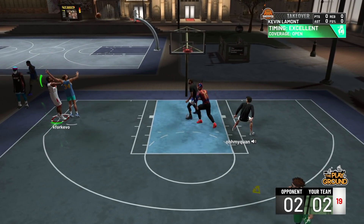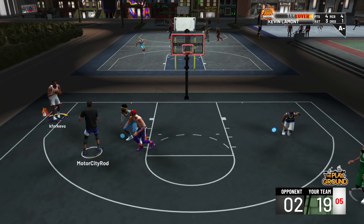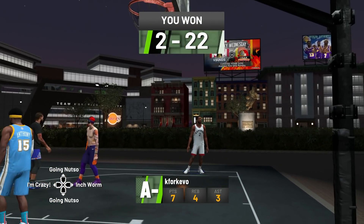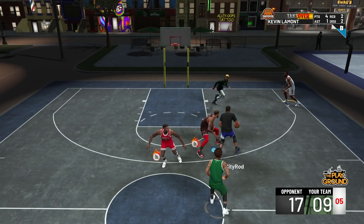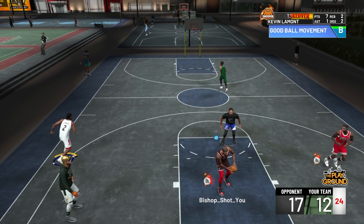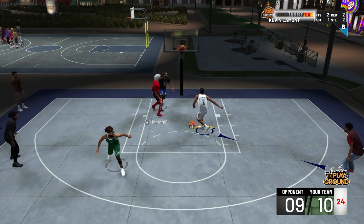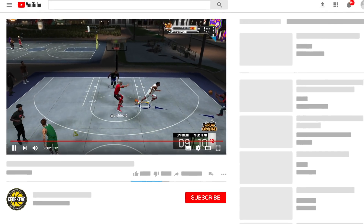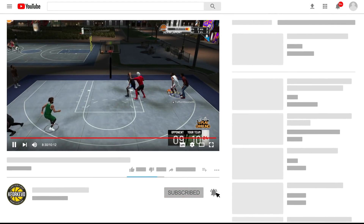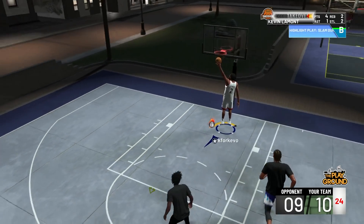With these jump shots, those jump shot boosts activated, and Corner Specialist, I promise you're going to shoot 75 to 80 percent from the three-point line at least — and that's of course if you're open and not taking crazy shots. If you enjoyed the video and I was able to help you out, please hit that subscribe button and turn on post notifications to know exactly when the next video is uploaded.